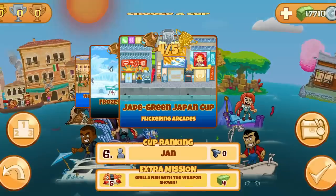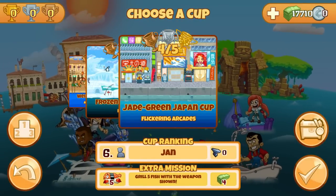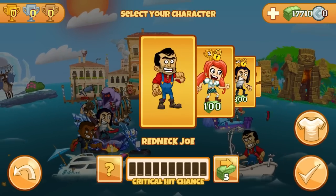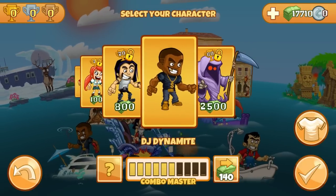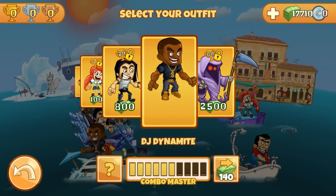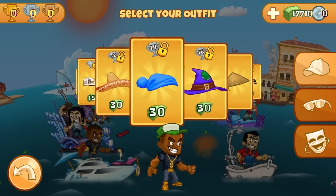Alright, now let's start the cup. It's Stage 4 of the Jade Green Japan Cup — the Flickering Arcades. Let's select DJ Dynamite; it's one of my favorite characters, and since we are going to Japan we should dress accordingly. Now let's see what new items we have to customize our character.